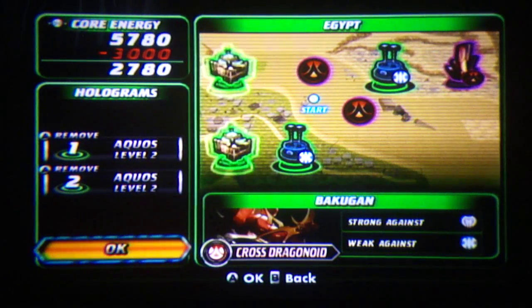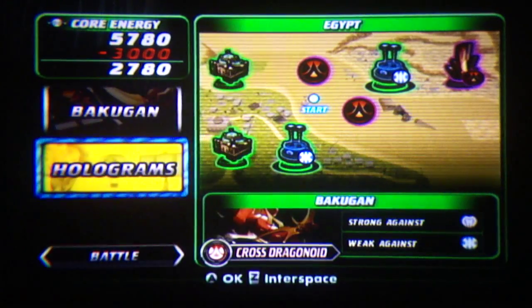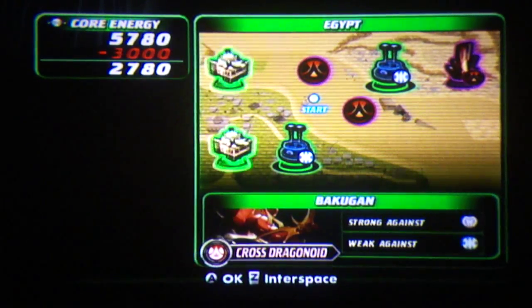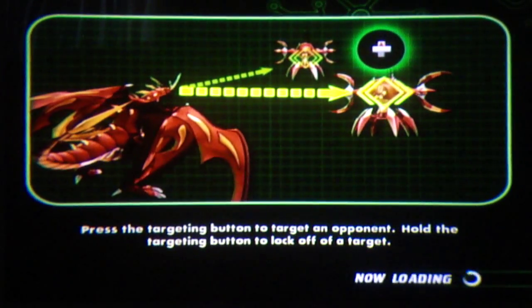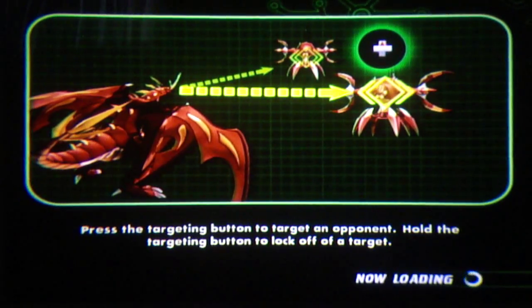So if you guys want to know any information about this level, just give me a personal message and I'll try and answer to the best of my ability. I will also leave a description in the description box telling what is on this level. Other than that, we basically made it to the part where we're battling some Vexos soldiers, and we're using Cross Drago.